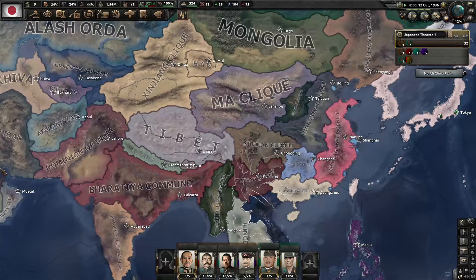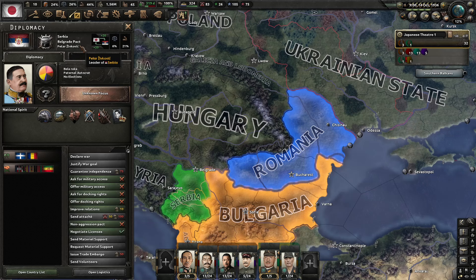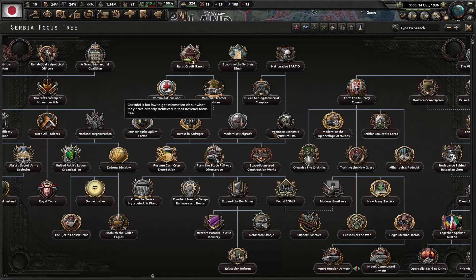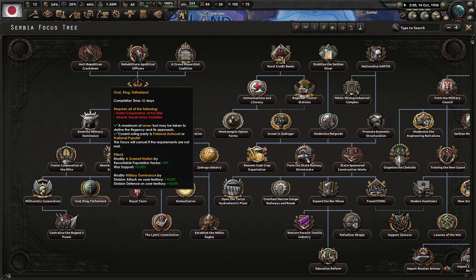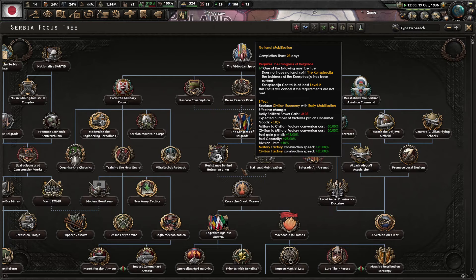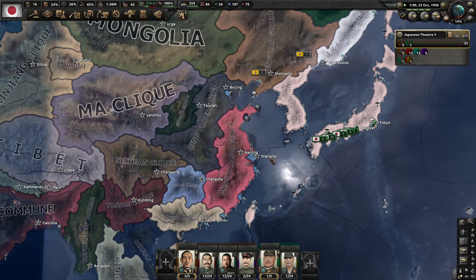The royalist coup in Serbia — I don't think I've ever seen that. Romania joins the Belgrade Pact, and Greece does as well. Paternal autocrats have taken power in Serbia. The Belgrade Pact has been founded. As long as I've played Kaiserreich, I don't think I've ever seen Serbia restore the monarchy — they always go with the liberal side.